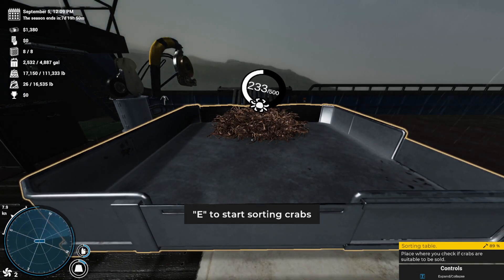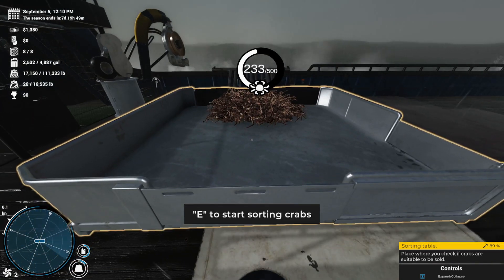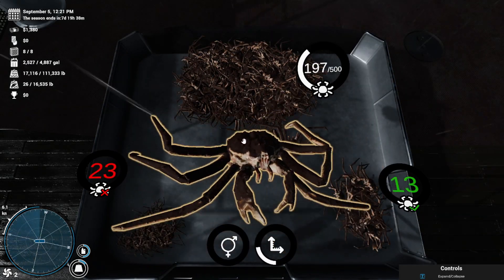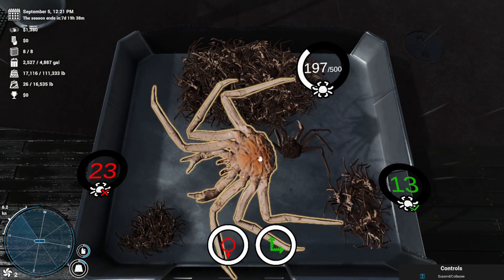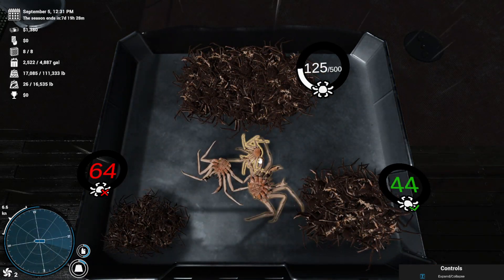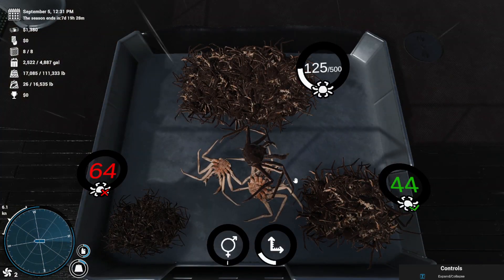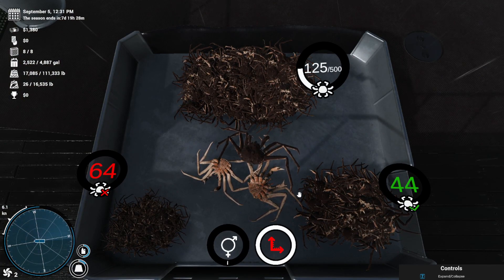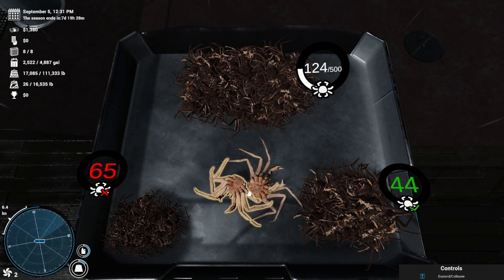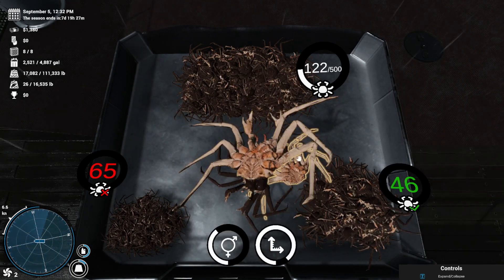Now that everything is stowed, we have a lot of crab sorting to do. If you do have a crew member, I highly recommend you have them do this as it can get a little tedious. You can let the computer tell you which ones are good and bad, but you can very quickly figure it out just by practice. Using the computer, you move it around until it simulates seeing the body size across the head — seven inches across the head means it's no good. The computer can also determine if it's a male or a female. Using the computer drastically slows you down when you can figure it out yourself once you learn it.